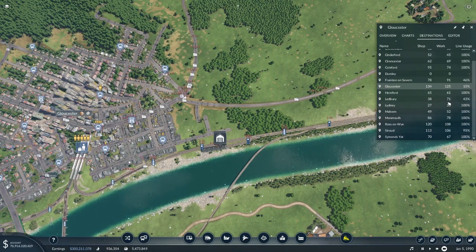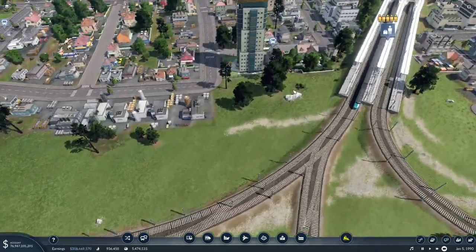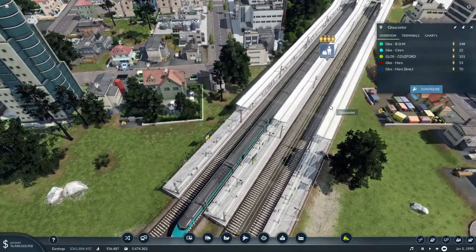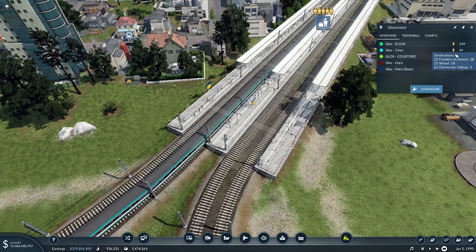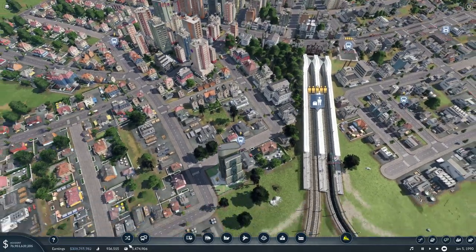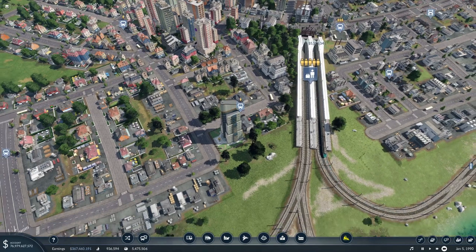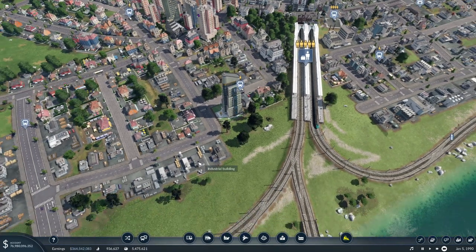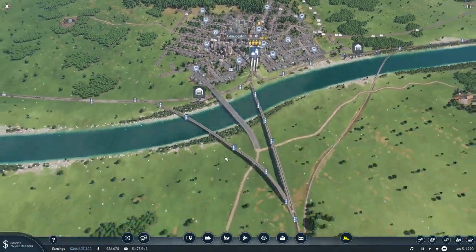I understand - it's not that far to drive. Originally I had a bus line running through here as well as a train, but someone - I think it was Ajax - told me it doesn't make a difference. They'll only use the one line - you don't have cheaper customers who would rather take a bus. It doesn't work like that, sadly. I think that would be a better mechanic. Stroud - we're pretty much covered everywhere, it's using our public transport, which is exactly what we want. Our train stations are always busy - 148 people. Money's coming in, we're making around 350 on average. Really good.